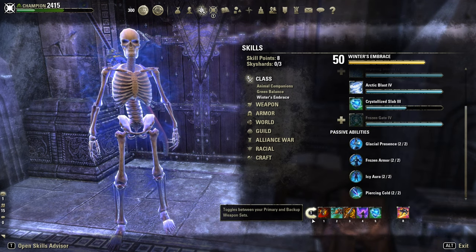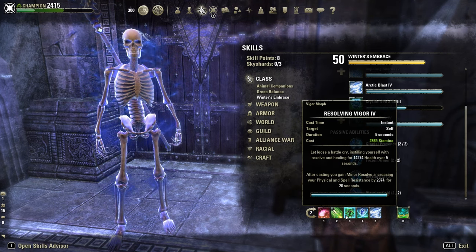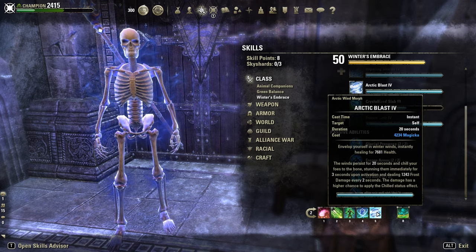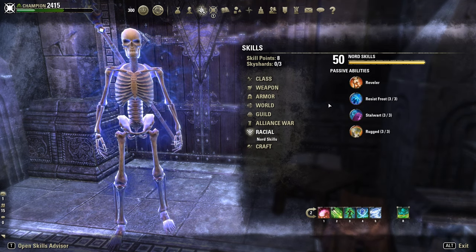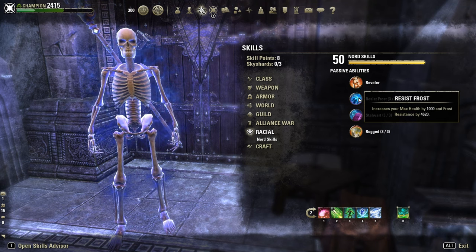Dawnbreaker of Smiting as the Aggressive Ultimate, backed by Elemental Susceptibility. Backbar: Bulmage, Vigor self-heal, Ice Fortress for the Resistance Buff, Arctic Blast, and Healing Thicket as the Defense Ultimate. Graved Nought for extra resistance, Ultimate Regen, Stamina, and HP.